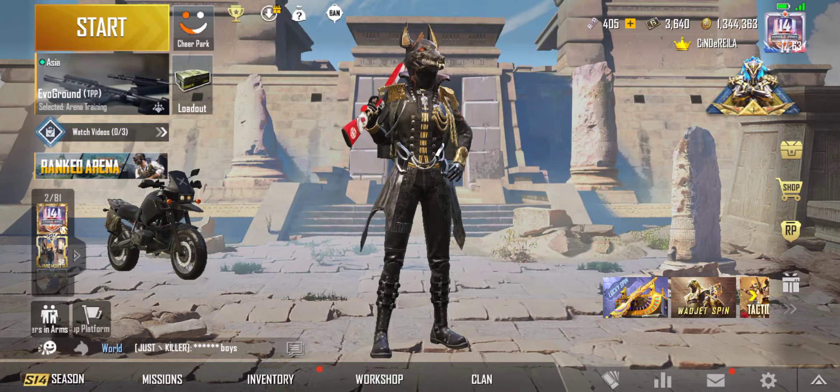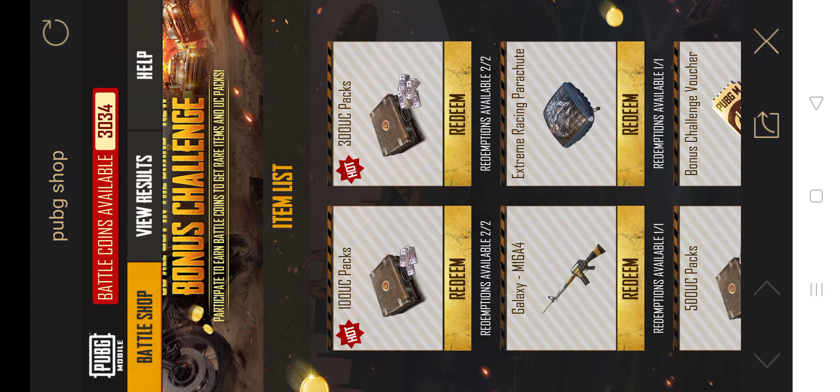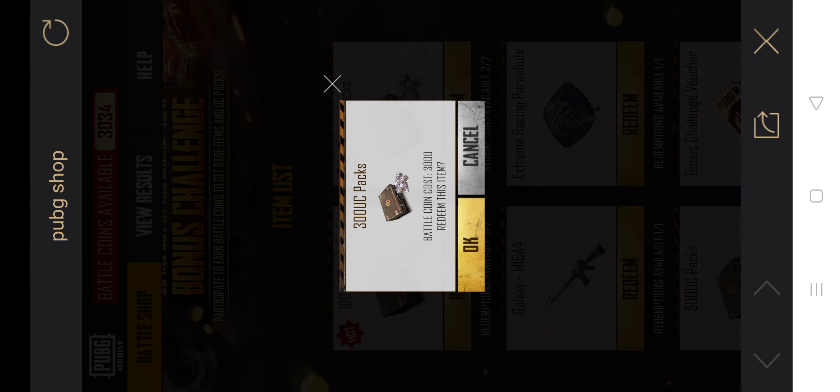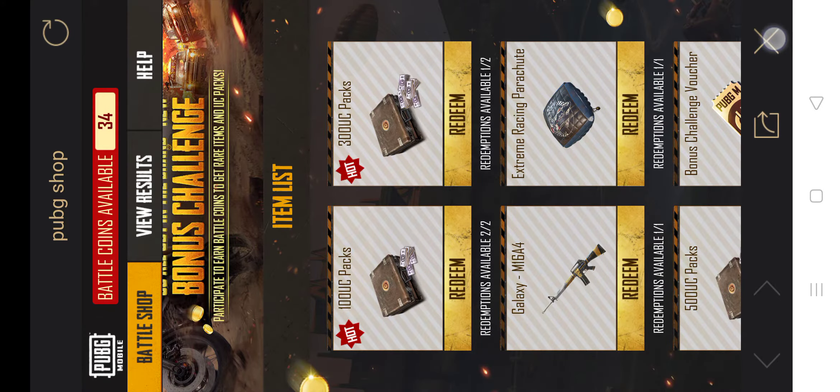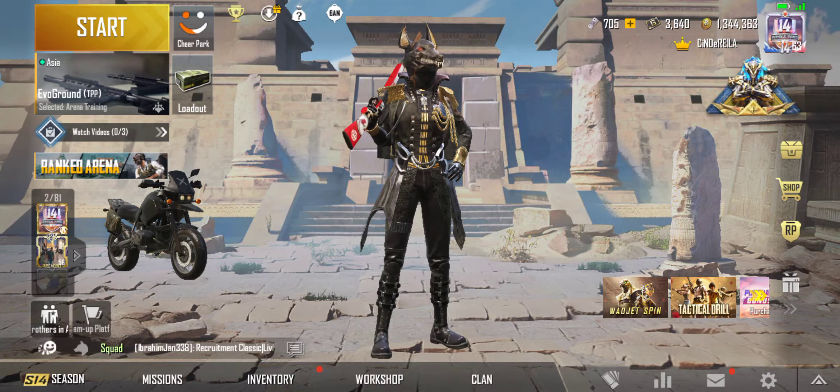Now I will show you that trick again. You will need 3,000 Battle Coins. What we are going to do is — 3,000 Battle Coins, click OK and OK. See, I got my 300 UC back.